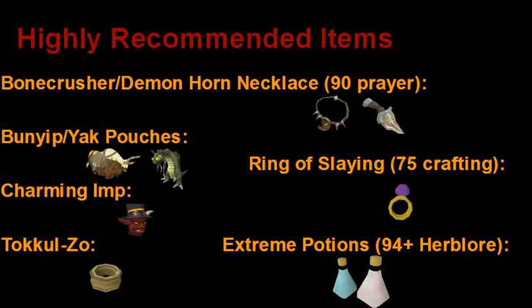The TokKul-Zo, which can be obtained from the Elder Kiln quest, is a great ring to have. It teleports you very close to both a bank and a Fairy Ring, which is super useful for Slayer. The Rings of Slaying require 75 Crafting to make and 400 Slayer points to unlock — they're basically an upgraded enchanted gem, which is quite nice. Also, Extreme Potions help you kill monsters faster and require 94 Herblore. You can also use Turmoil if you have it.